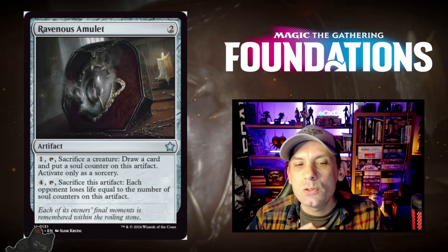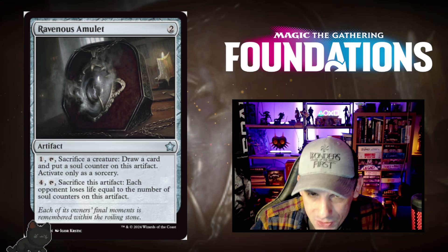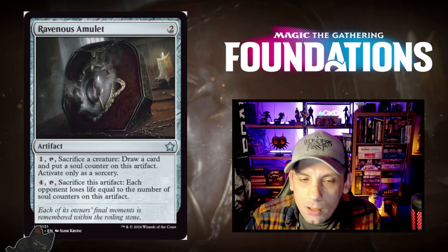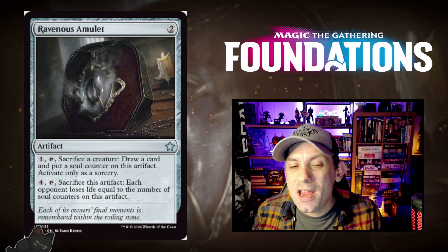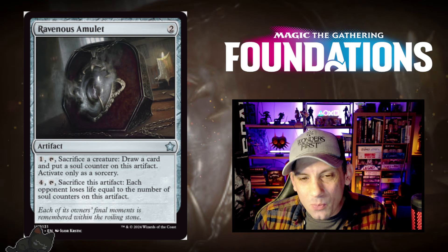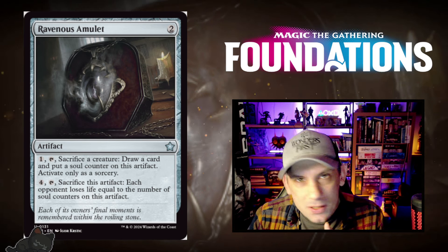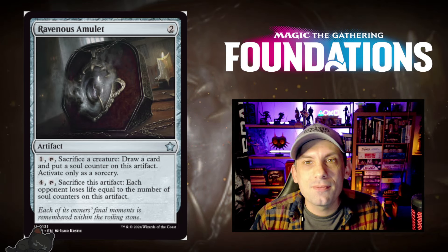Frenzied Goblin — a 1/1 Goblin Berserker for just one red mana. Whenever it attacks, you may pay one red to make target creature unable to block this turn. Making their best creature unable to block for just one red mana, if you're going wide with a ton of attackers, could be hugely detrimental — and against a deck focused on creature quality, you can completely shut that down. Gives me hope for Goblin Tribal decks in standard. Ravenous Amulet — two mana for an artifact. Pay one mana, tap, and sacrifice a creature to draw a card and put a soul counter on this artifact, but only as a sorcery. Then for four mana, tap and sacrifice the artifact: each opponent loses life equal to the number of soul counters on it. It builds up counters, draws cards in sacrifice decks, and eventually you can just sack the amulet and win — a nice alternate win condition out of nowhere.